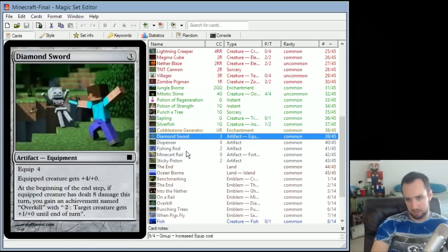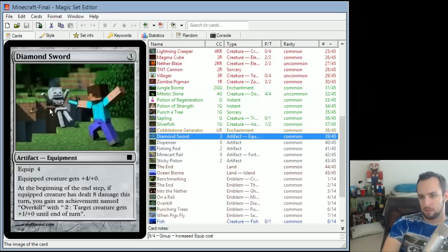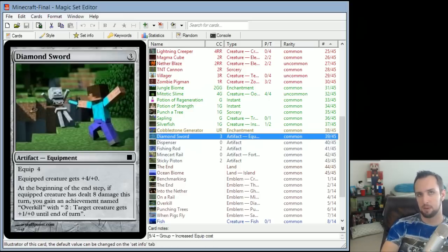Now we're on artifacts. Diamond Sword is an equipment that gives an equipped creature +4/+0. At the beginning of the end step, if an equipped creature has dealt 8 damage this turn, you get an achievement named 'Overkill' — with 2 mana, target creature gets +1/+0 until end of turn. Overkill is an achievement you get for dealing 8 hearts of damage with a single attack, which is a really good mimic of that in-game achievement. The effect then gives more power to the creatures you control.